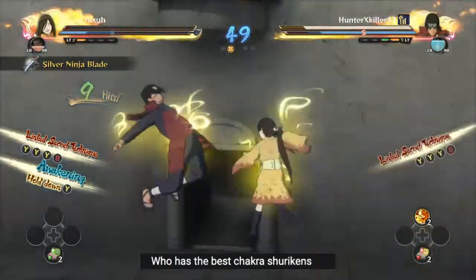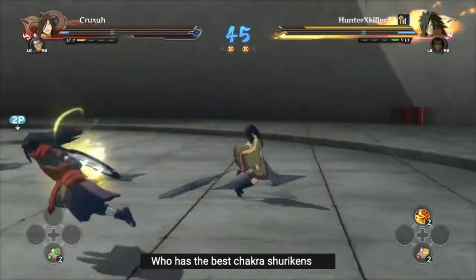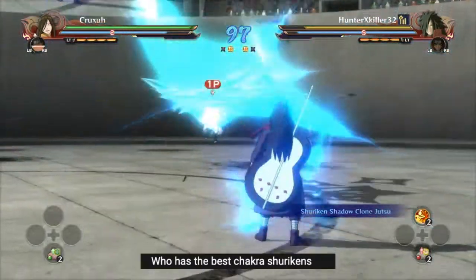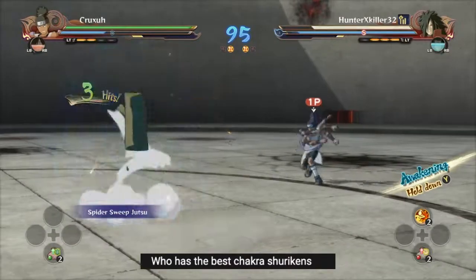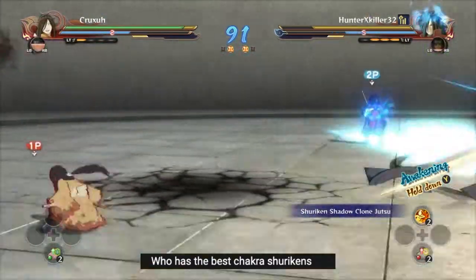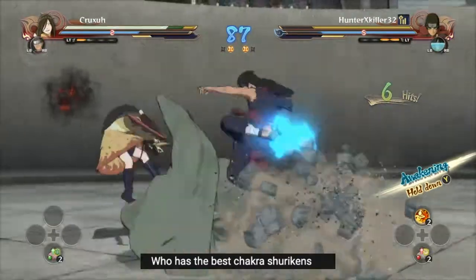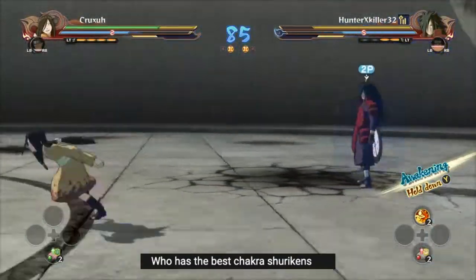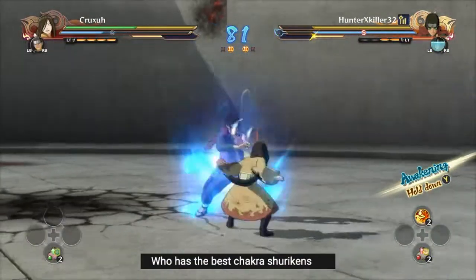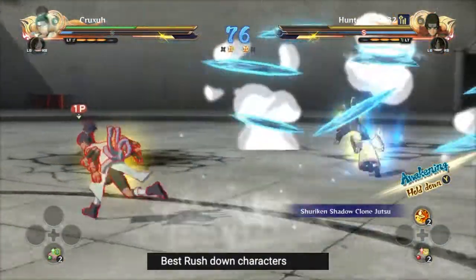Who has the best chakra shurikens? It really depends on context. There are a lot of good shurikens in the game, like Rinnegan Sasuke — his chakra shurikens are fast, good at applying pressure, and good at interrupting opponents. Minato's shurikens are really good because they're reliable for applying damage. Honestly, if we're talking about the capabilities of the chakra shuriken, it's probably PTS Gaara — he can straight up zero-to-100 you with those chakra shurikens. I made a glitch video featuring him, so check that out to see what they can do.